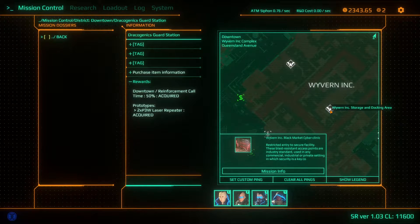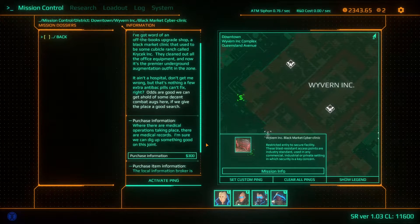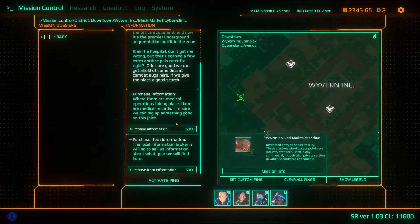Black Market Cyber Clinic — let's take a look at this mission. I've got word of an off-the-books upgrade shop, a black market clinic that used to be some cubicle ranch called Krysek Inc. They cleaned out all the office equipment and now it's the premier underground augmentation outfit in the zone. It ain't a hospital, don't get me wrong, but that's nothing a few extra anti-back pills can fix, right? Odds are we can get a hold of some decent combat augs here if we give the place a good search.